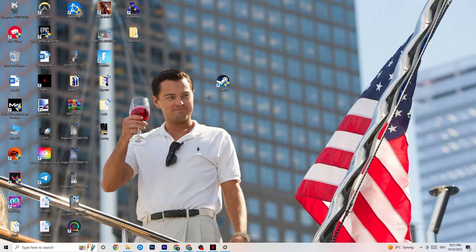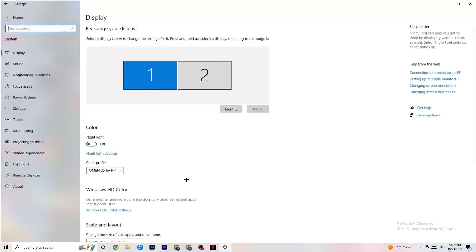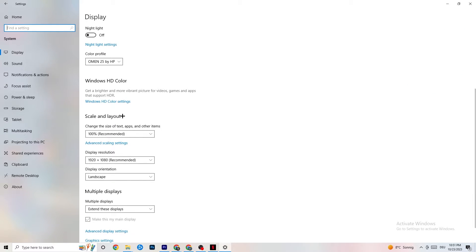Open Settings again from the Windows symbol, go back to the main settings page, and navigate to System, then Display. Identify your main monitor — if you have two monitors, make sure you select the correct one. Scroll down to Scale and Layout and change the text/apps size to 100% as recommended. Also set the display resolution to match your in-game resolution, for example 1920x1080.